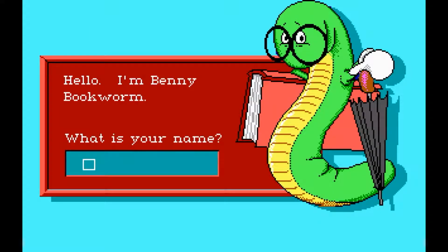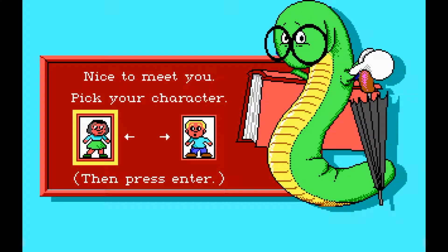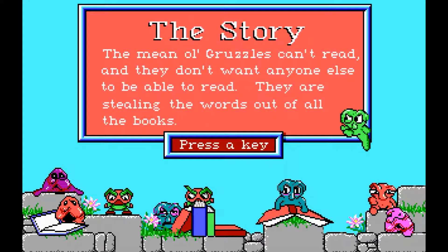Let's find a name for Lila. This is the only time you actually have to type something in this game. And we're going to be all about Benny the Bookworm. We're going to choose who we want to play with. Let's go with this one. I pressed enter, by the way, it's just taken a while.